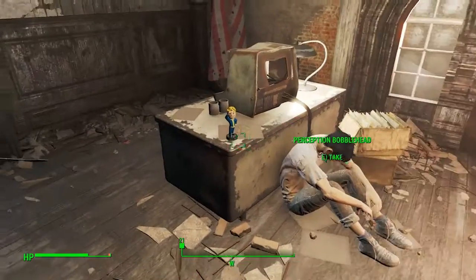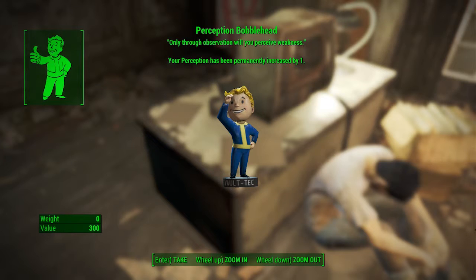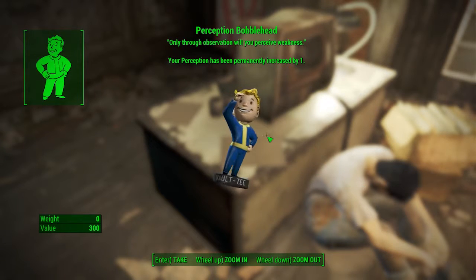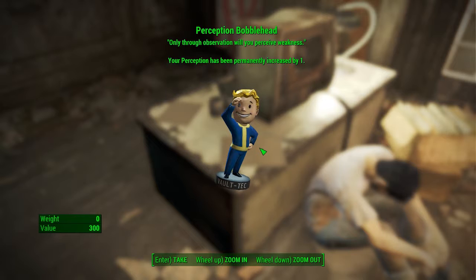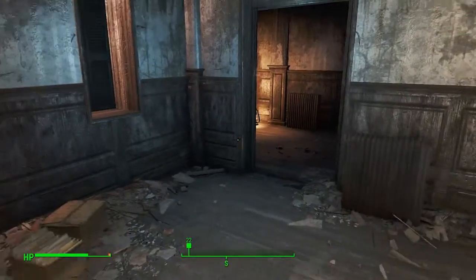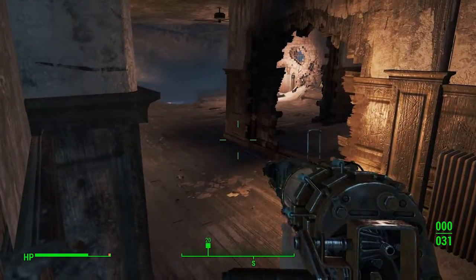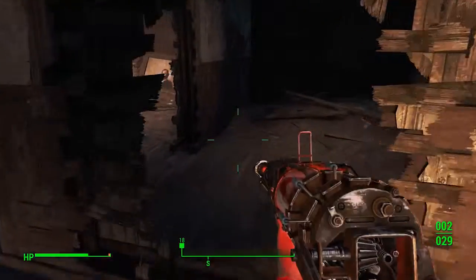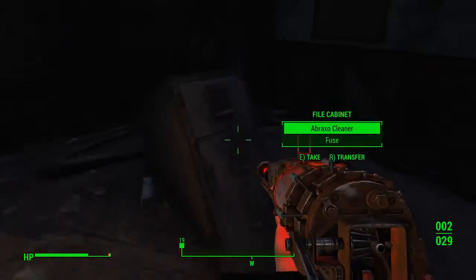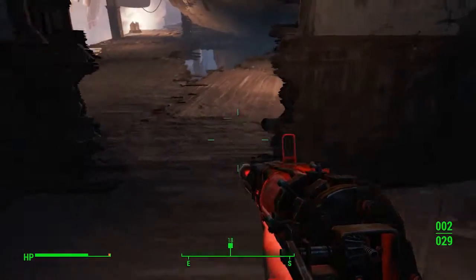Okay, so that's where we've got to go, but before we get into that we have a bobblehead - very, very easy to find, this one. That's our first bobblehead of the game: the Perception bobblehead. That gives us one point to our perception score. We can zoom in and out on it and look at it. It will permanently give us a score increase. So let's bring that laser musket back out and get it recharged, and we shall go have a little nosey round to see if there's anything worth looting. Ammunition is what we're really looking for.